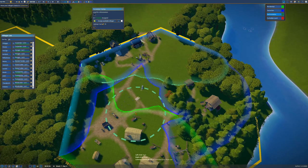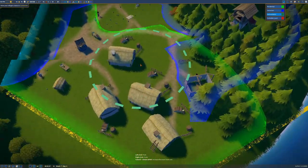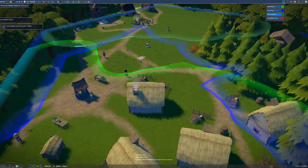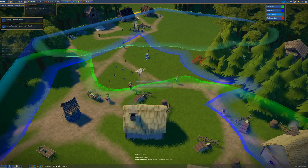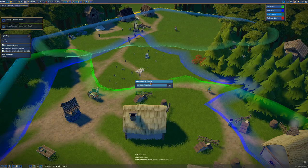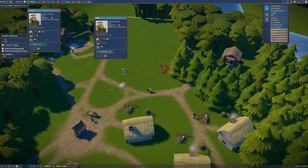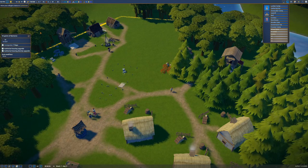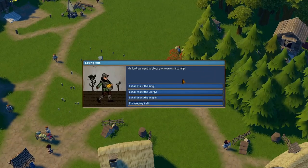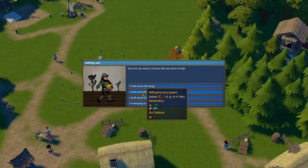I'd like more people so we can get a forester assigned. We only have one builder at the moment — Weona — who is working really hard. Two new settlers are joining, which is very welcome. I'm also going to name my town: it will be the Kingdom of Bantonia, very fitting. I'm not sure if you can change the names of individual people in this game, but if it's possible let me know in the comments.